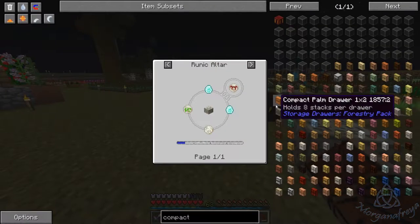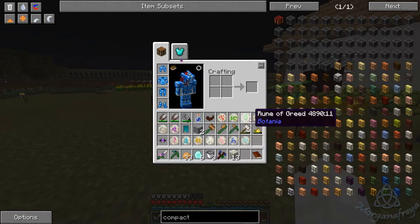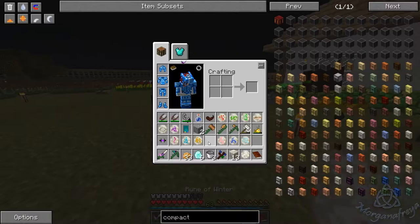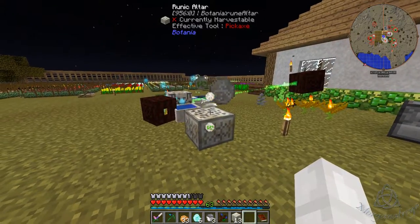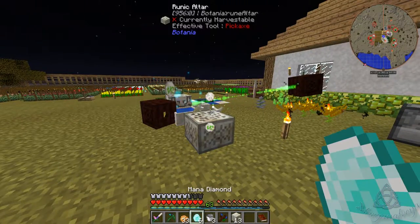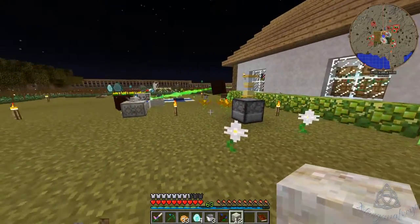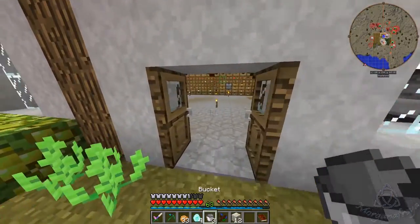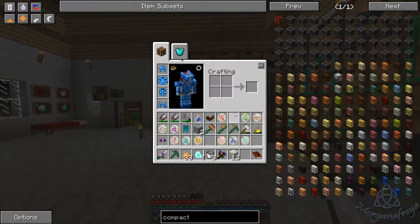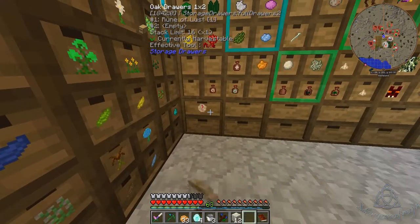Next one is Wrath, so we need winter and earth. Winter and earth, and then two mana diamonds — and then we're actually... why did that make two sounds? That was weird. Alright, we are actually going to have to put some of these away; we need this one and that one.